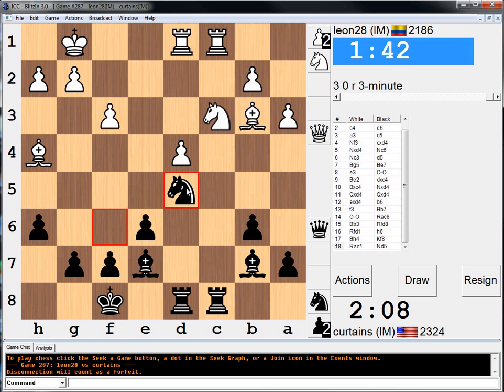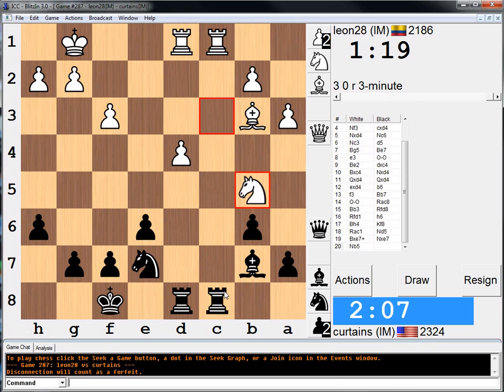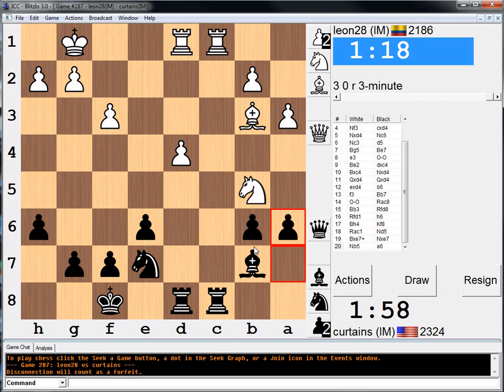If he goes bishop takes E7, I'm probably going to take with a knight. Because if king takes, knight takes D7 — bishop E7, king E7, knight D5, bishop D5, rook C8, bishop takes D5, pawn takes D5. It's basically approximately equal. So I'm going to pre-move this bad boy. Is that a good move or a crappy one? I think I should just go A6. Hope it's okay.